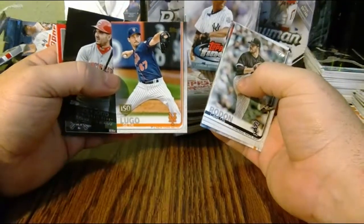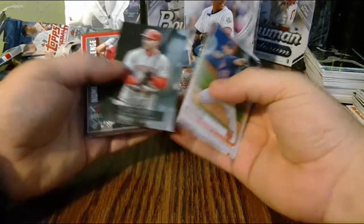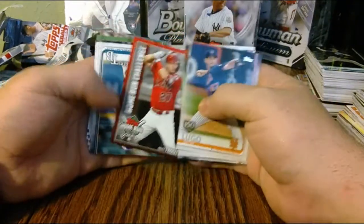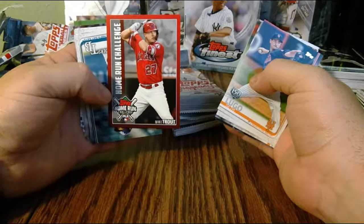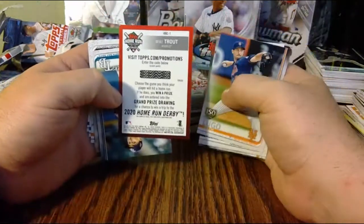Seth Lugo 150-year card. Joey Votto — there you go, just about every game I could use that card. Mike Trout home run challenge again — not a valuable card at a dollar amount, but I'm pretty sure you've got about a one in two chance to enter and win a prize.